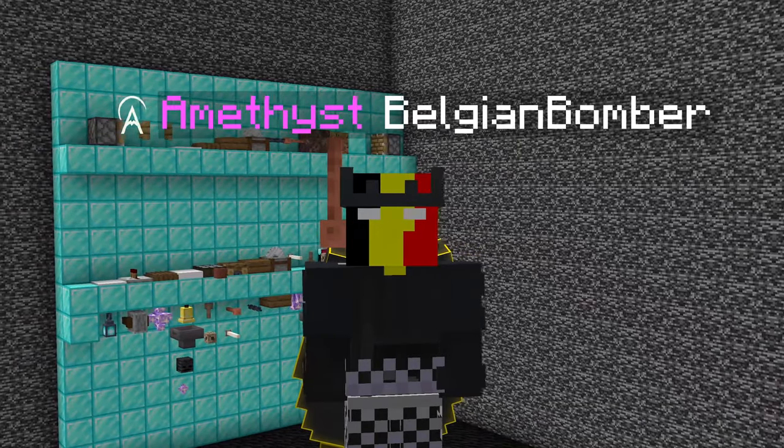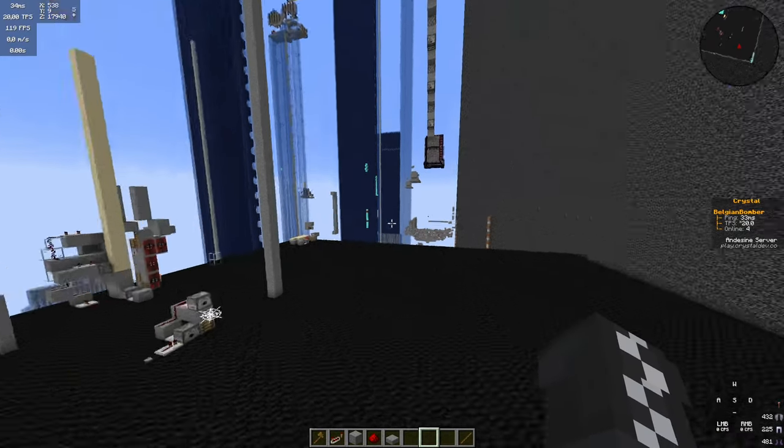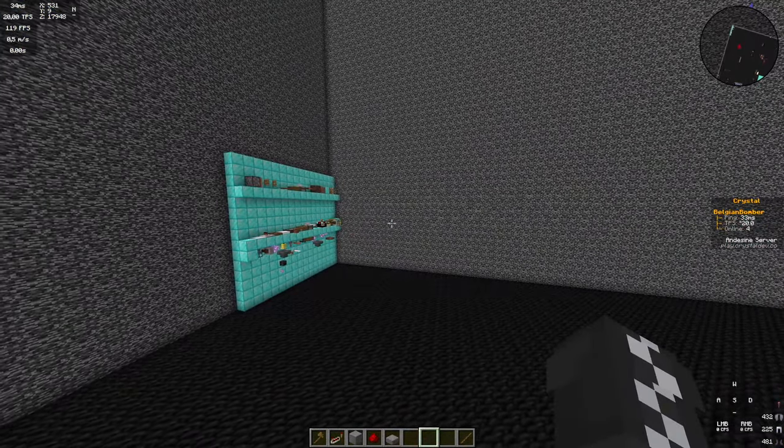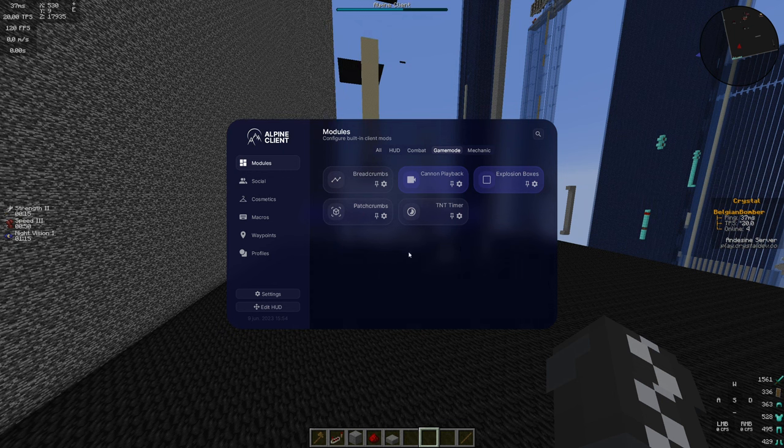The last discord linked is for Alpine Client. It's a client I'm currently on — I've been on it since the closed beta. It's a really good client, not only for factions, but there are cannoning-specific features like breadcrumbs, cannon playback, and explosion boxes. It's currently still in beta; there's a version planned for 1.8 as well, but that's not done yet, so don't ask when it's going to be done. Schematic isn't added yet, but you can add any fabric mod to this client that you want.